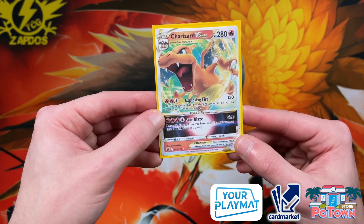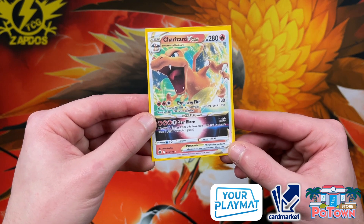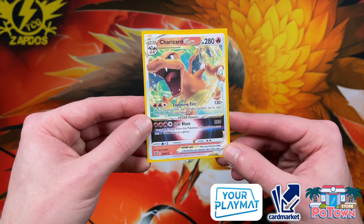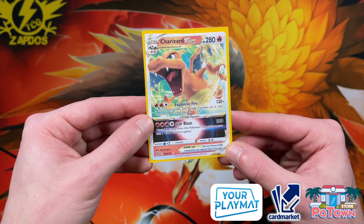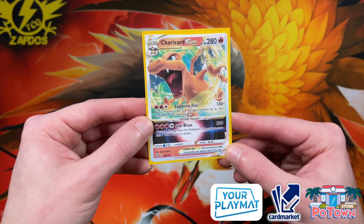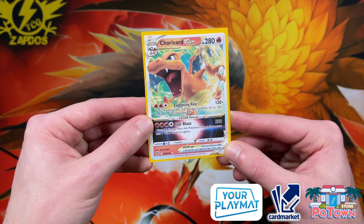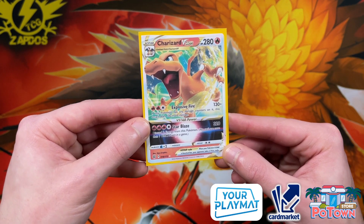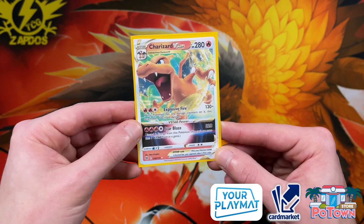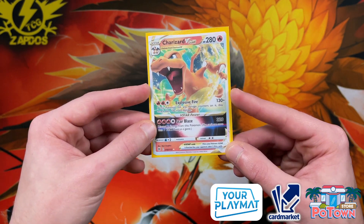The Charizard V-Star has Star Blaze, being able to deal 320 damage for only four energies. We do not have Welder in the standard format, but there's the Magma Basin, a new Stadium card allowing you to accelerate energies. The Explosive Fire allows you to deal 230 damage if Charizard V-Star has any damage counters on it, and with Magma Basin you put damage counters on yourself. So three energies for 230 and four energies for 320, being able to one-hit KO V-Max Pokémon because we have the Choice Belt — a new tool card coming in Brilliant Stars.